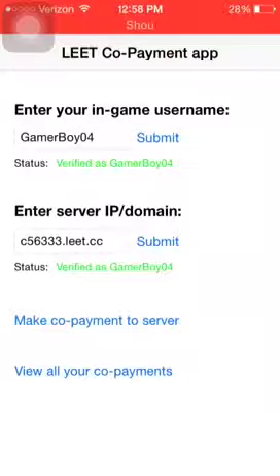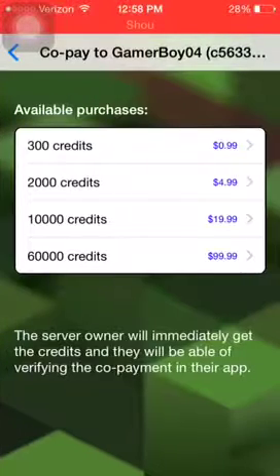Then you'll do 'make co-payments to server' and there are these different options. There's 300 credits for 99 cents, which is not so helpful but helpful at least. Four dollars 99 cents for 2,000 credits, which would help me so much. Nineteen dollars for 10,000 credits — you would not believe how much I could do. I could add factions and economy at the same time — it would become a good server.